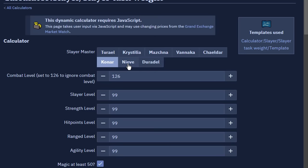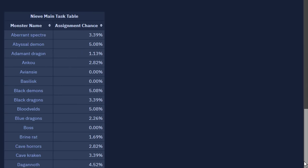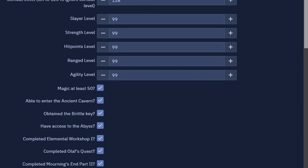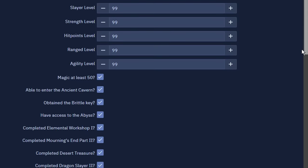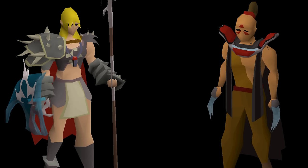For example, if you're trying to get Kraken tasks: with Nieve selected, the odds of getting Cave Kraken is 3.39%. Switching over to Duradel, the odds for Kraken are 4.64%. So in this specific scenario, you'd be better off with Duradel. A common question players have is whether to use Nieve or Duradel for their main master — in general, you should always be using Duradel over Nieve once you have him unlocked, unless you're going for a specific task where the weighting is higher with Nieve.